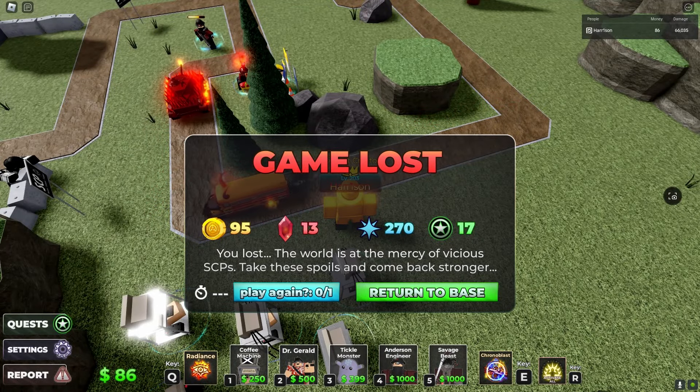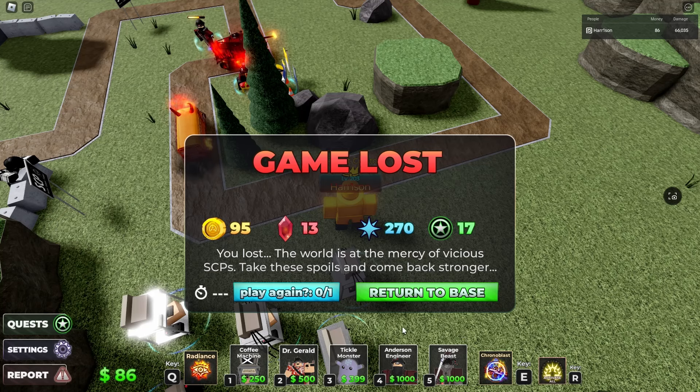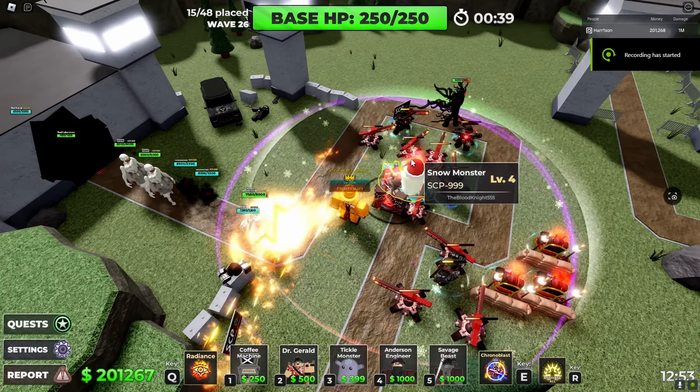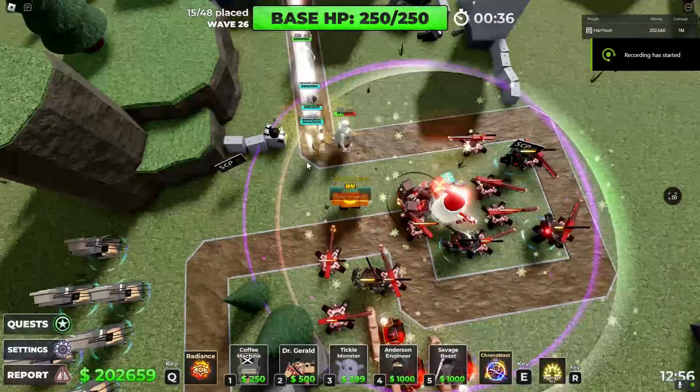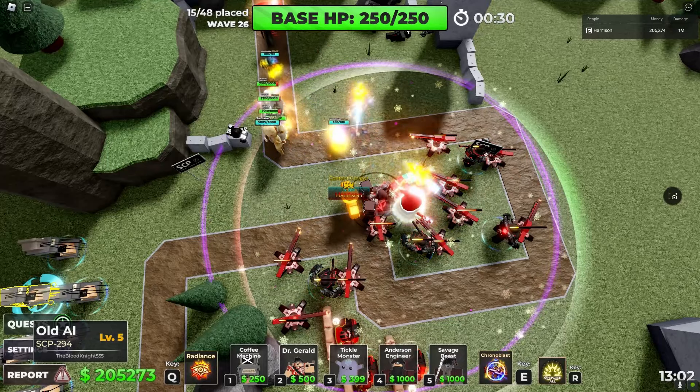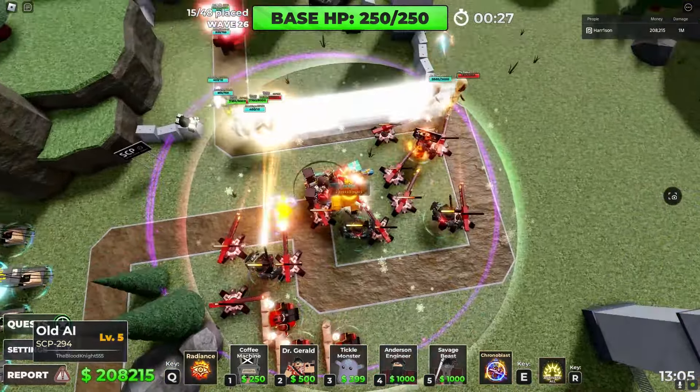And we'll actually try to get a max Anderson Engineer before actually placing Gerald, and we'll see how good three max levels are against XK. But so far it's not looking like this is a meta unit. I still cannot figure out why only sometimes the cars speed up. I don't understand what's happening there. But I maxed all of them.